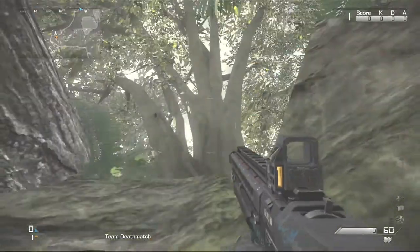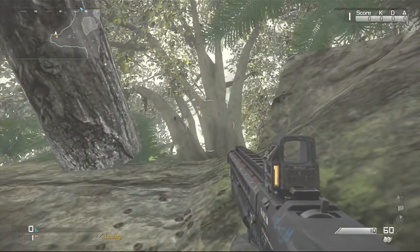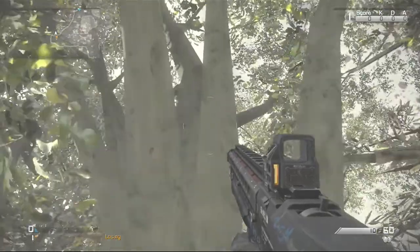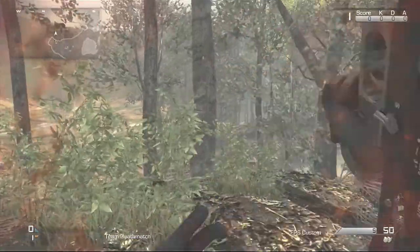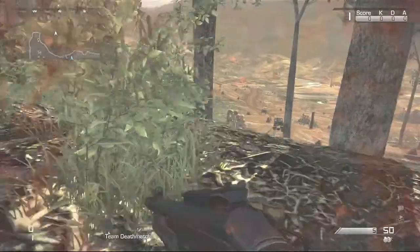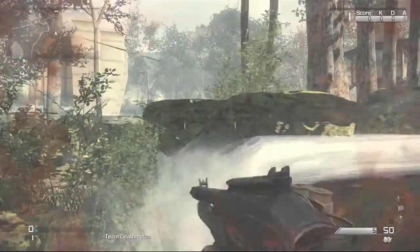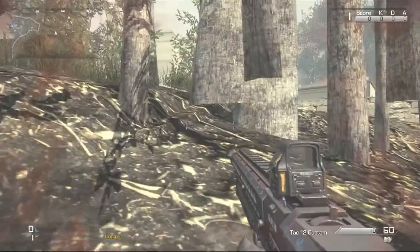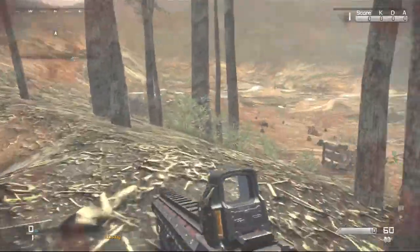Now you're going to fail a couple of times, but once you get up there you can run around outside the map and stuff like that. Once you get up here, you and your friend, if you're playing with any friend, can run around outside the map. Be warned there are some death barriers, but there aren't a lot. As long as you sort of know what you're doing and don't go running too far out of the map, you should be fine.